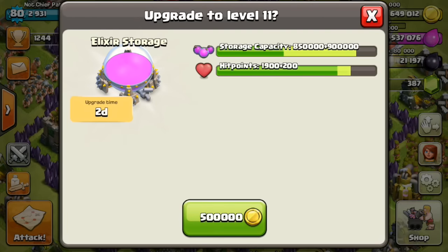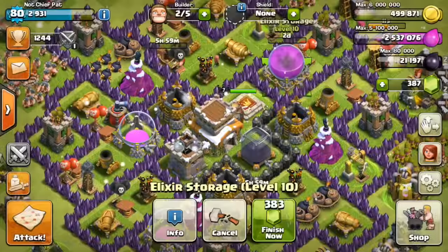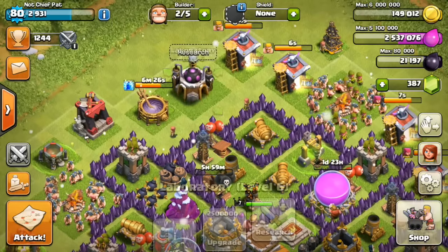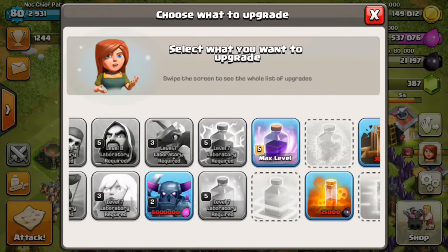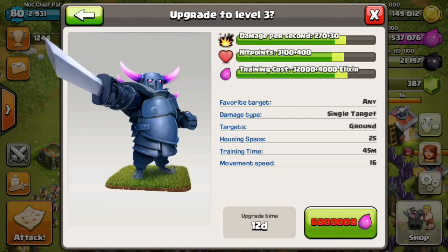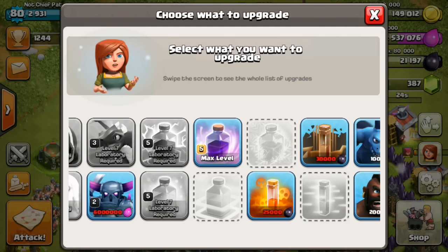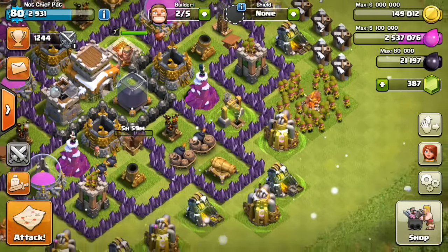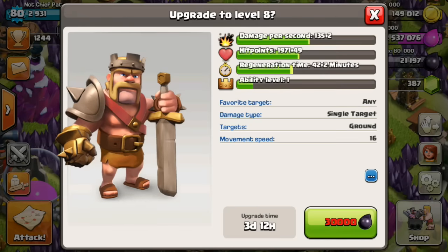Maybe in the next episode I'll start tackling some of those giant bombs. Elixir storage to level 11 will finally let us upgrade our Pekka to level 3, so only two days left on that and we can start hoarding some elixir for that 6 million elixir upgrade. I didn't really get enough dark elixir to do anything else — I decided I wanted to save up for my Barbarian King instead who is only 30,000 dark elixir. But that's gonna do it for this one — until the next video, I will see you guys later, peace out.